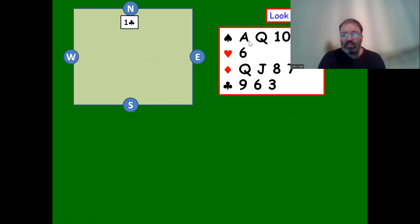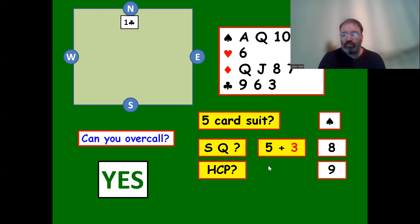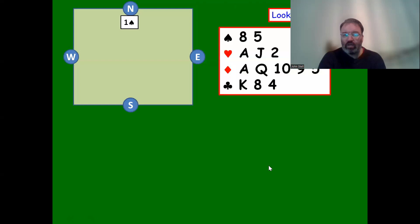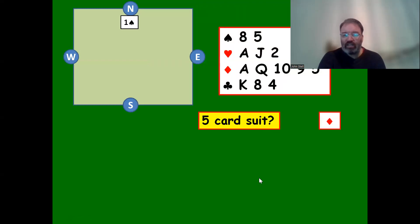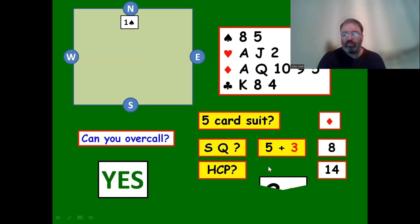Next case: one club is opened. This time we have a five-card spade suit. We have enough high card points - nine - and suit quality of eight (five plus three). It's a clear one spade bid. Another example: one spade is opened. We have a five-card diamond suit, suit quality of eight, and fourteen high card points. We need suit quality of eight and ten-plus to venture to the two level - both boxes are ticked, so we overcall two diamonds.